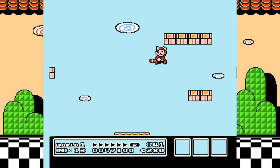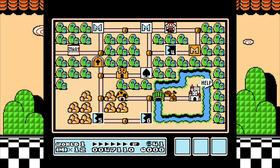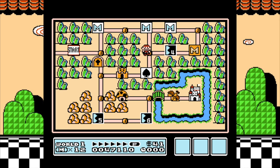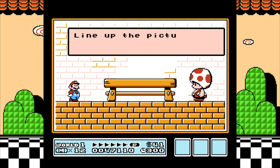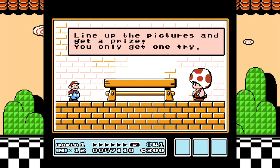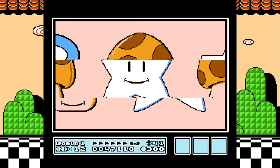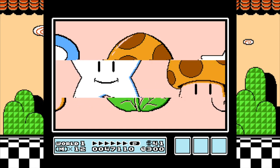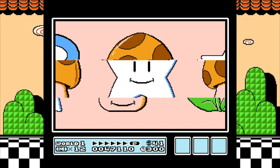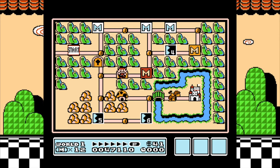I said I'm an expert at this game and I can beat it with my eyes closed — and then I proceeded to fall off a cliff. Okay, to be fair, I am getting used to the controls again. I've been playing Mega Man a lot and the controls are a little different. Mario is a little more floaty so it's kind of hard to adjust. I'll get there, don't worry.